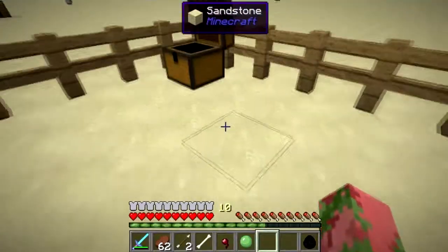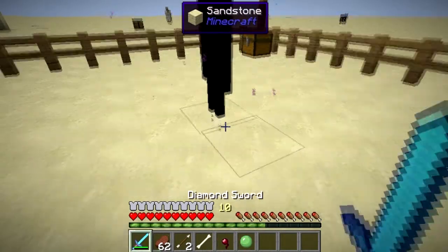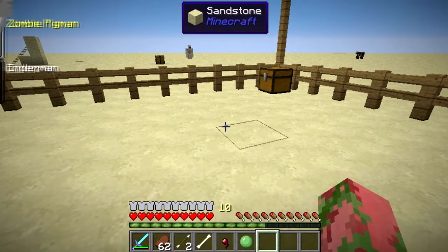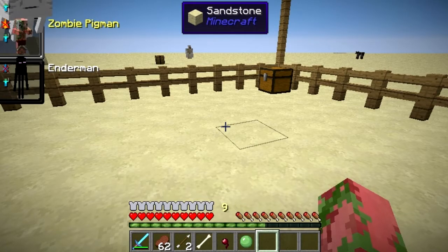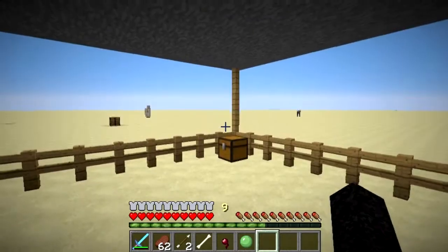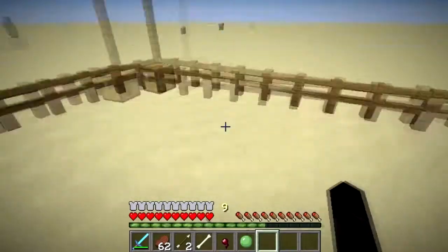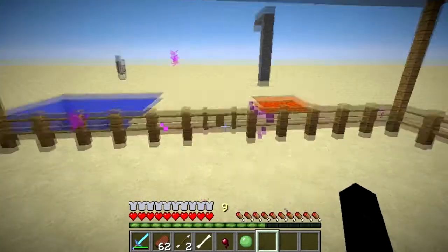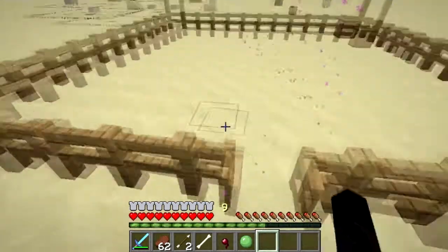Let's move on to the enderman. Hopefully it doesn't teleport away. Now when you morph into the enderman, there we go — you stand about three blocks high. We have ender particles. You cannot teleport as an enderman, however. So that's a bummer.